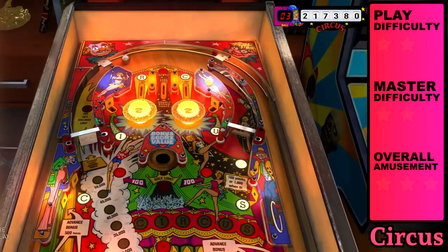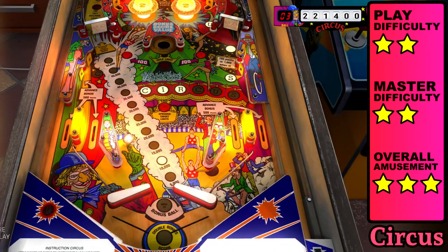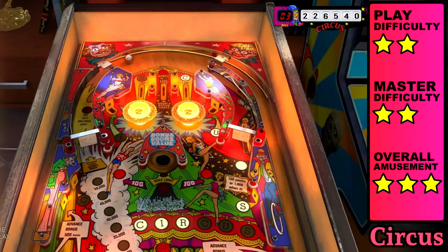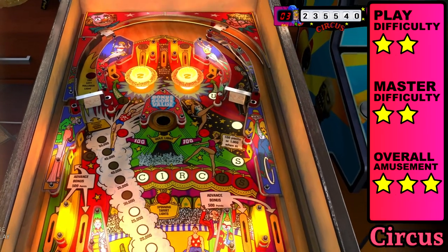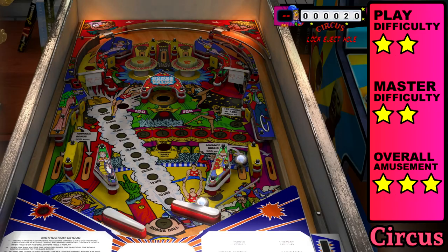Circus is what you get when you combine sex and politics. The field is small, but the outlanes are tight so it's easy to stay in the ring. You'll mostly go for the spinners to activate the double bonus down the top middle rollover, while the circus lamp should happen naturally. You'll want to capitalize on the center hole to pay out your bonus once it's filled.